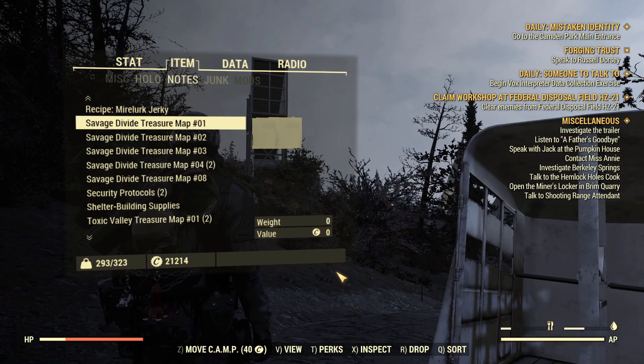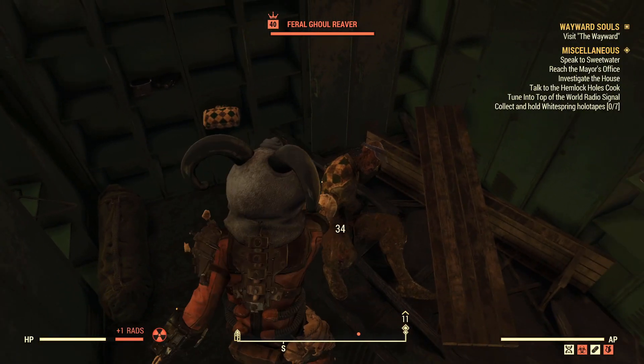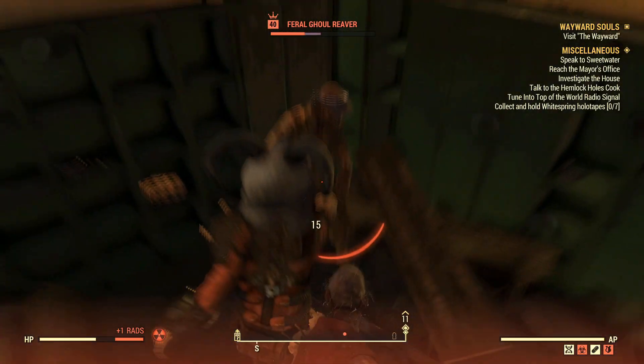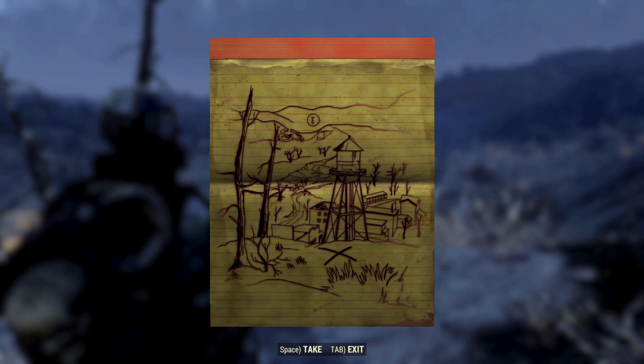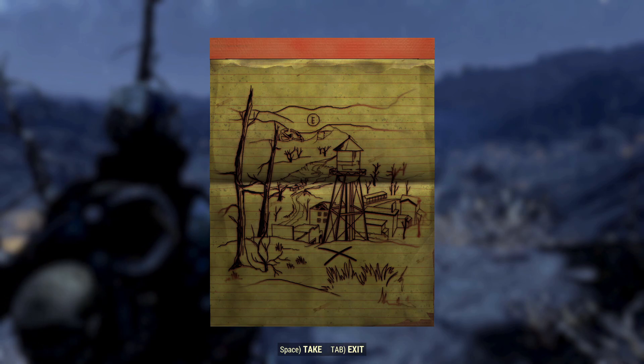If you don't know what I'm talking about, treasure maps are little notes that you find on certain NPCs — usually the ones with the crown beside their names — or in chests at the end of dungeons. These notes depict a location, showing you an image of roughly where the treasure is buried.